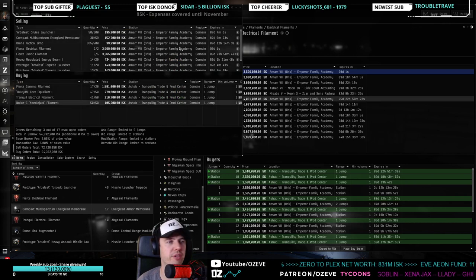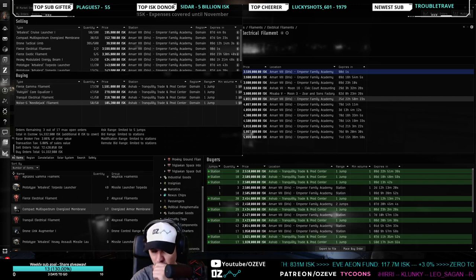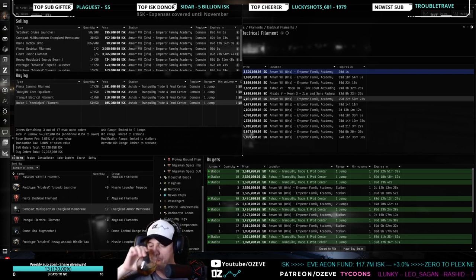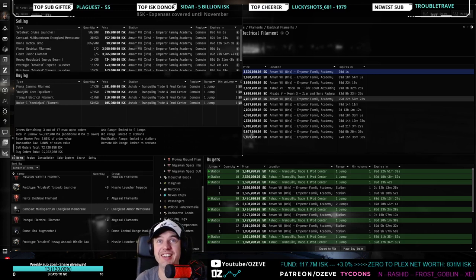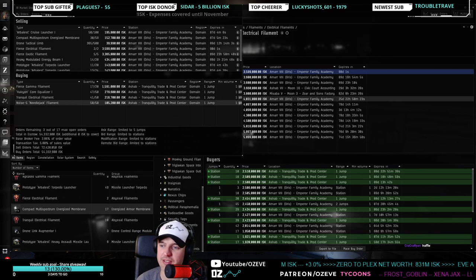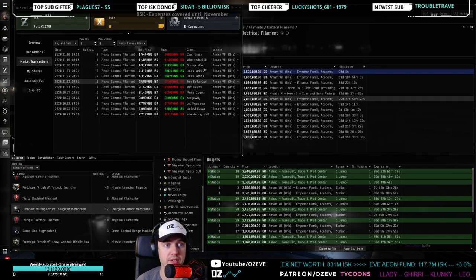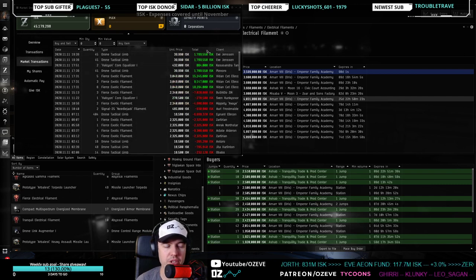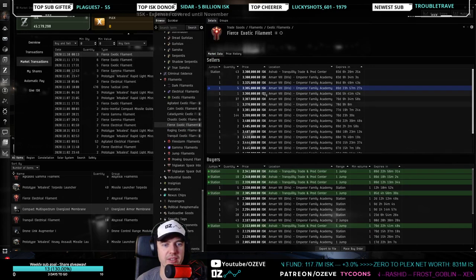We have 45 million left in three order slots — let's invest 15 million in three items in Amarr. I'll use three different approaches to finding a new item. Approach number one: go to your wallet and sort by biggest sales. This is a good indicator of what people are buying from you and where you're making deals. Fierce exotic filaments — people are buying from me, great margin between 2 and 3 million, moving multiple times, competition is limited — done.